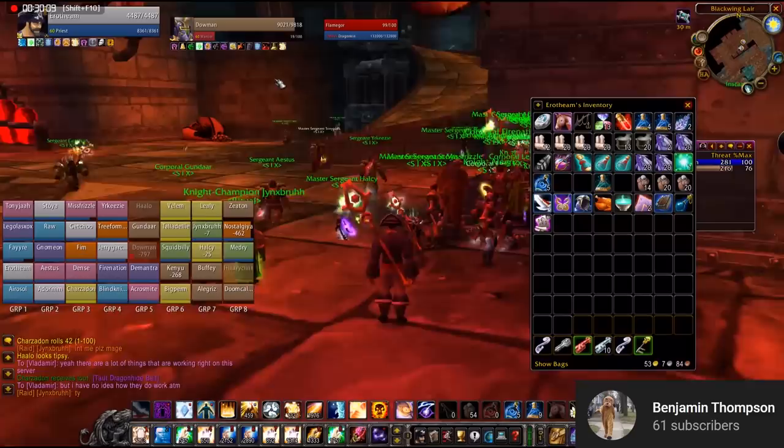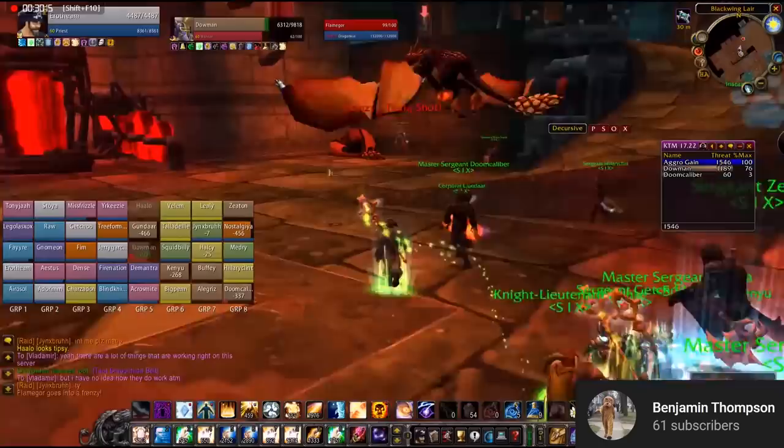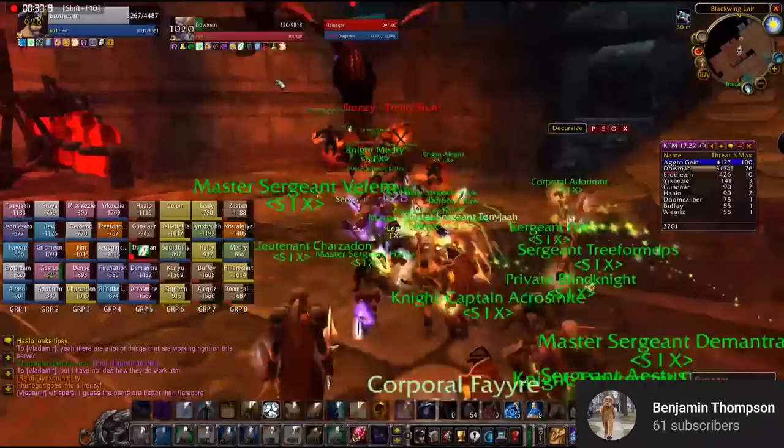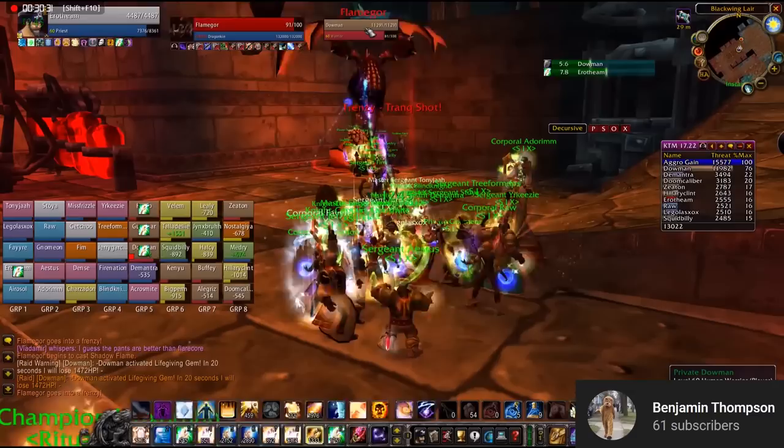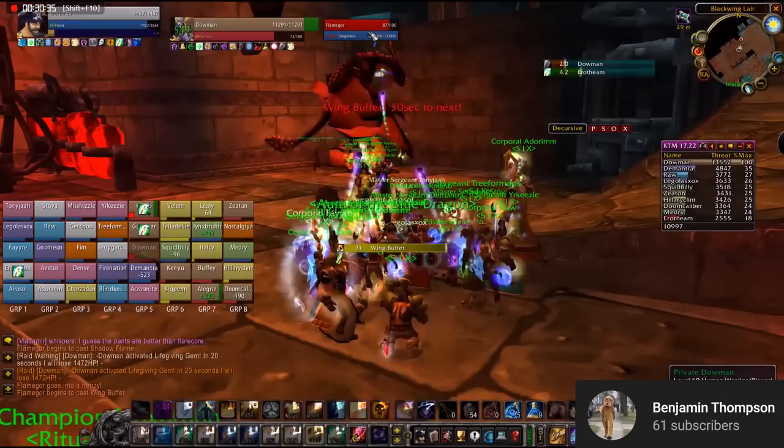Flamegore is the last and easiest of the drakes. He has Wing Buffet and Shadow Flame just like the others, and what he has differently is Fire Nova and Frenzy. Hunters have to communicate well to keep track of Tranquilizing Shot to take down that Frenzy. The positioning is the same as Ebonrock — go in that corner at the end of the trash room. Healers should focus on healing the tanks; DPS shouldn't really take any damage besides Fire Nova ticks. As long as hunters are coordinated with Tranquilizing Shot and you have proper tank swapping from Wing Buffet, this guy is easy.